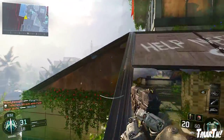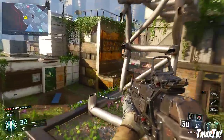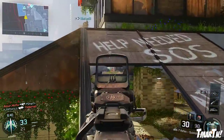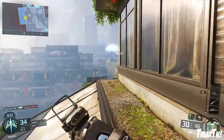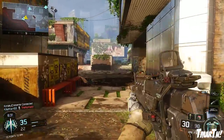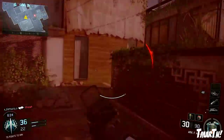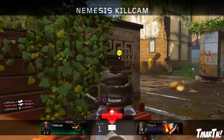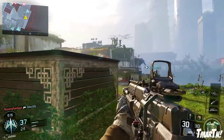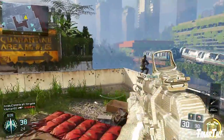Next up, the Drakon sniper rifle — the semi-auto sniper — received one of the heaviest nerfs out of everything. It's got increased recoil, and its fire rate is slightly faster, which is a minor buff. But the big nerf is that hitting an enemy in the upper chest is no longer a one-hit kill. Only neck and up gives you one-hit kills now. Everywhere else is a two-shot kill. I feel like that completely removes the usefulness of the weapon — why wouldn't you just use the Sheiva instead?